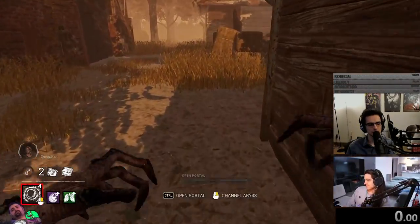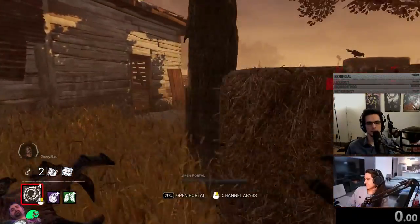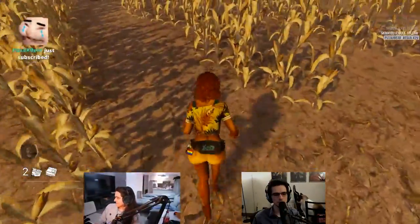Trap. What does he got? Regular tile there. He got a connector tile in the shack here. That's not good. I should probably just not look at the map. Let's not run there, let's just be simple.